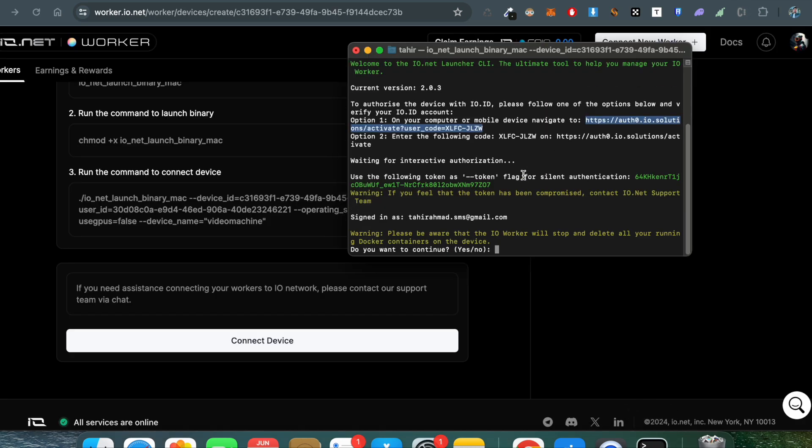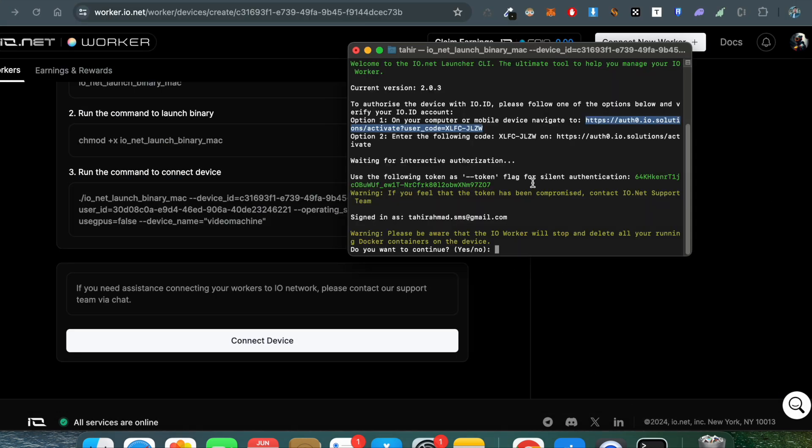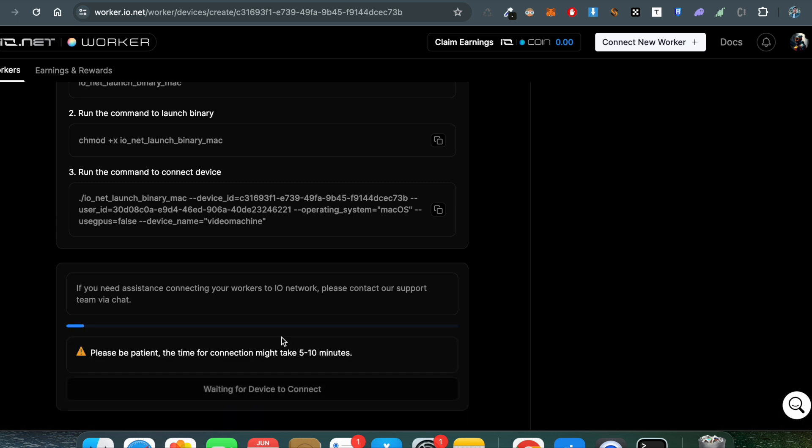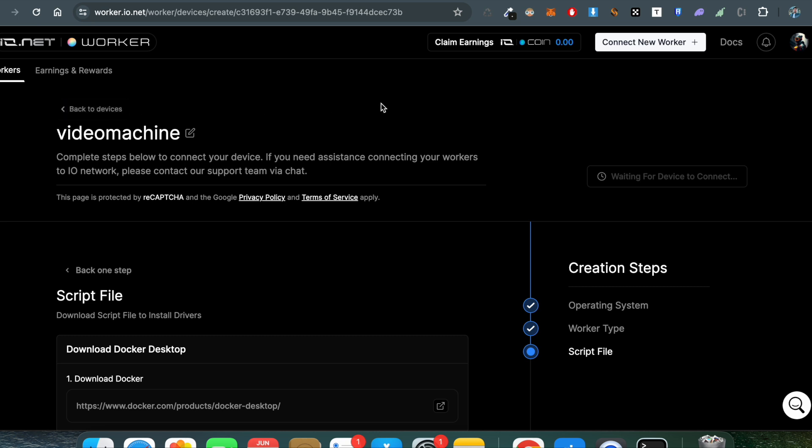Once you confirm, a popup will say 'Congratulations, you're all set — your device is now connected.' Go back to the terminal. It will warn that the IO worker will stop and delete all running Docker containers, so type 'yes.' Since my worker is already running I won't proceed further to avoid destroying my session — but you just type yes and everything is sorted. It will show a running success message. Close it, click Connect, and wait 5 to 10 minutes for the terminal signals.